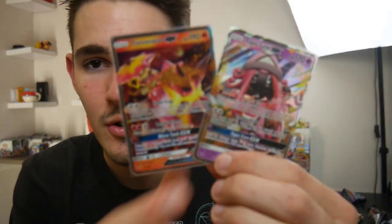Oh my word, that is actually so awesome. We have a Tapu Lele GX - that is a $75 card - and then we have a Turtonator GX. Guys, if you did enjoy this video and you do want to see more, make sure to leave a like and subscribe for more. But without further ado, I think I'm going to get out of here and I'll see you guys in my next Pokemon video. Peace out.